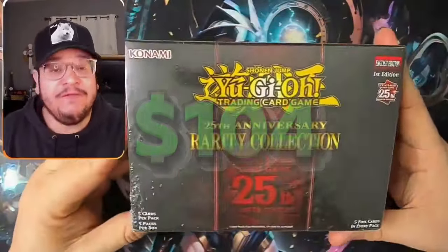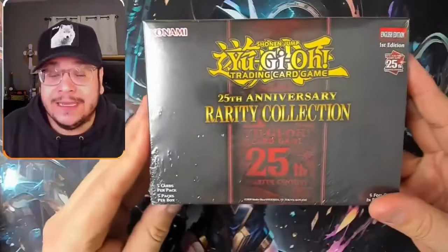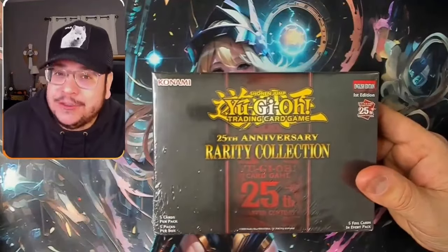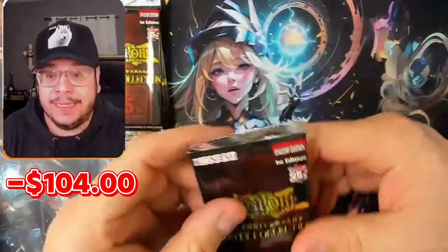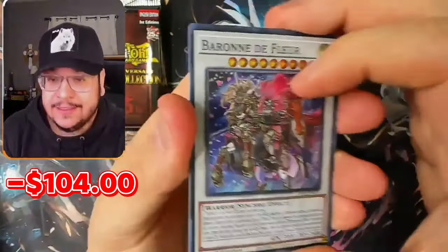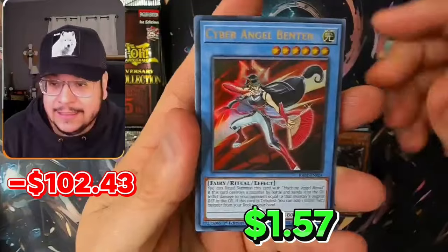I spent 104 bucks on all four boxes. Just for the fun of it, let's try to profit. I'm going to do a little counter — negative one of four — and hopefully by the end of this video that number is in green meaning we profit. The very first Quarter Century Secret I pull is going to be a giveaway for one of you guys. Make sure to subscribe, like the video, and leave a comment. Imagine if we pull Ash as the first Quarter Century — that would be one of the best giveaways ever.